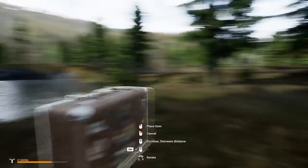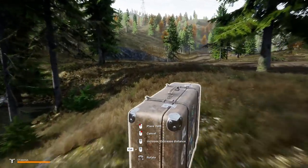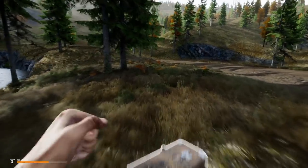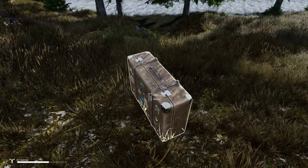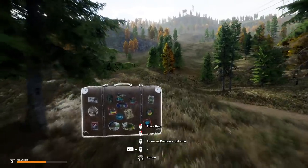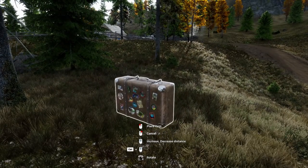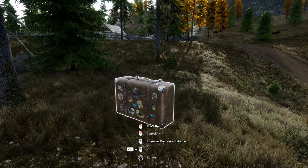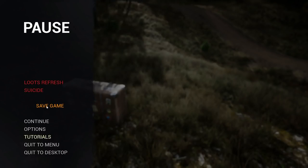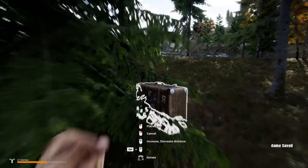Press M and you can move the suitcase. You can repair vehicles in the game — you have to find batteries, motors, gas, and once you've done that you can drive them, which is awesome. I think it's a lot harder to get vehicles now. I remember back in the day I could get a vehicle on like day two, no problem, but this is a whole new ball game.